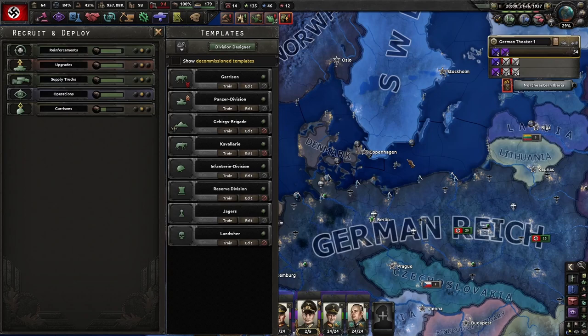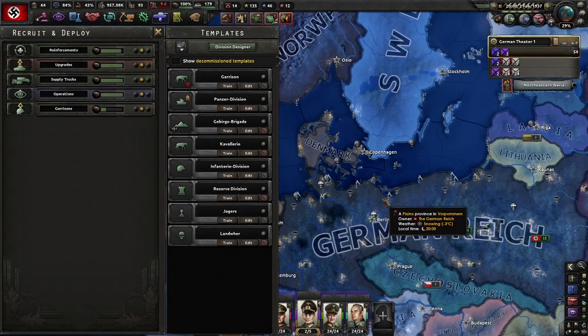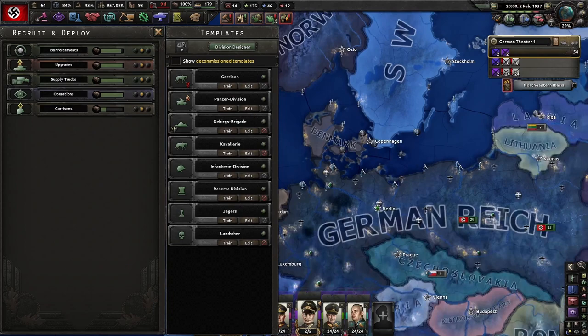You also have to start thinking about expanding your military. I already have the mod that allows for free template design, which is why I have different templates than the base game would at the start. But even without that mod, at the end of this war you would have significant army experience, which lets you start diversifying your military and creating new units. This is a great war to do early game if you don't use the free army experience mod, because you get plenty of experience to start tailoring your divisions to what you want them to look like.